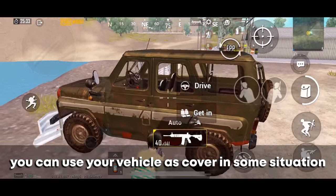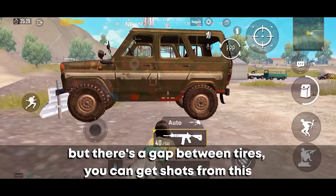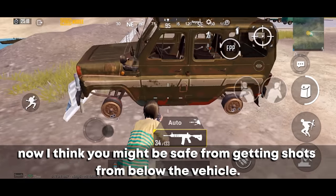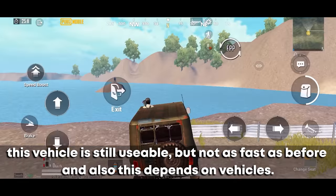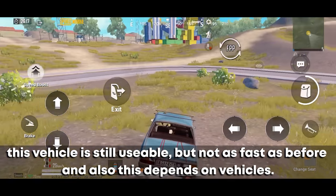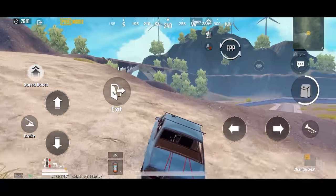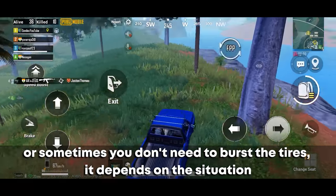You can use your vehicle as cover in some situations. But there is a gap between the tires — from this gap you can get shot — so it's better to burst the tires and use the vehicle as cover. Make sure you only burst two tires on the same side, otherwise it'll be tough to travel. The vehicle is still usable but slower. Sometimes you don't need to burst the tires — it depends on the situation.